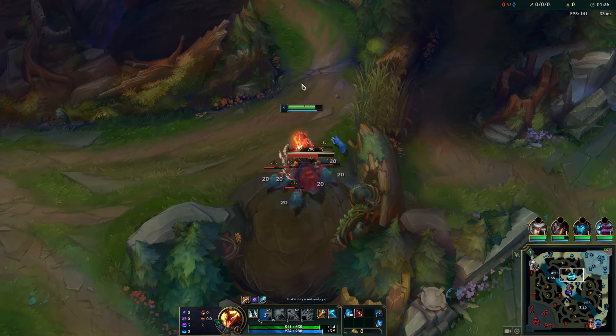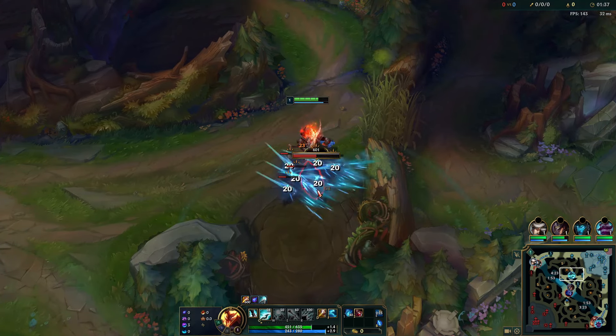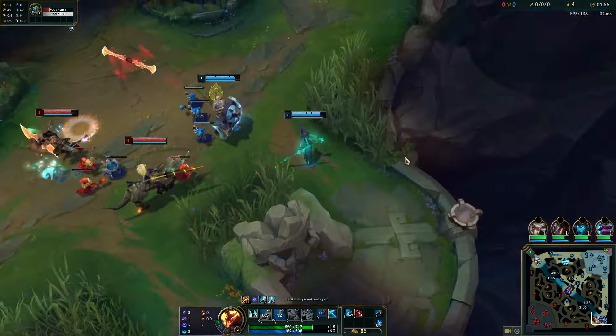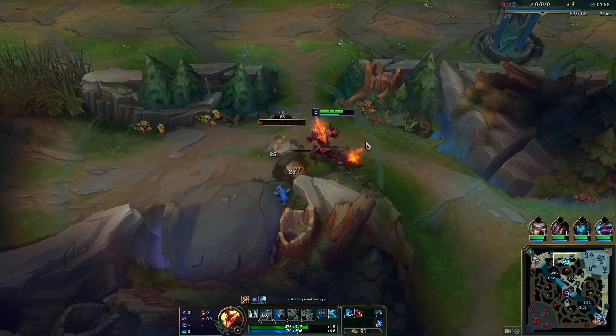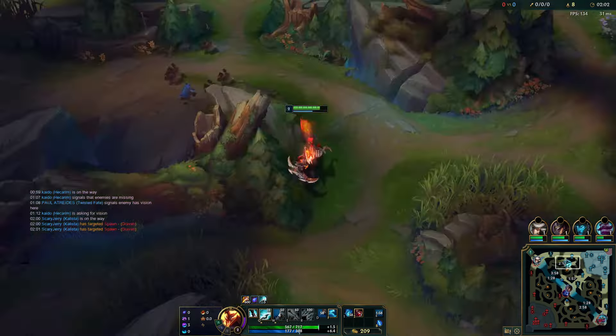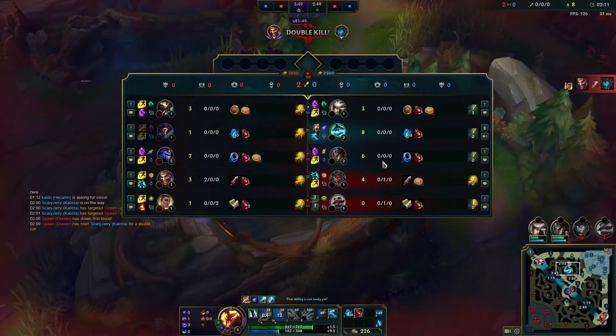For Hecarim, the one thing you need to keep in mind is that his game will always be good as long as you don't get invaded on your first clear. If you get CD boots on first base, your game is always good. Your first clear is just clearing all your camps to get level four, getting your ability points — usually two points in Q so you can clear a lot faster. Just watch how I clear my camps — it's very efficient and fast.